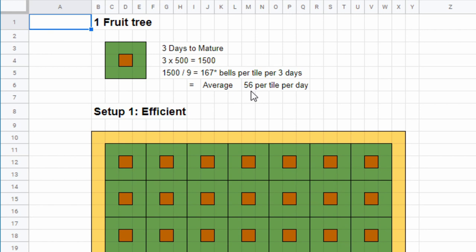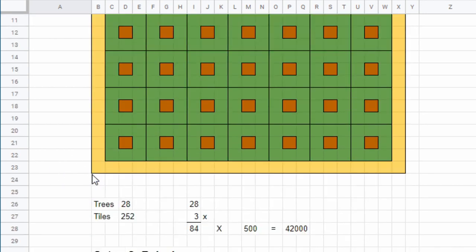It will average to 56 bells per tile per day. In this Google spreadsheet file I made 2 setups: an efficient setup and a more relaxing setup.